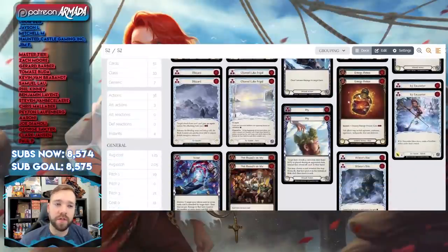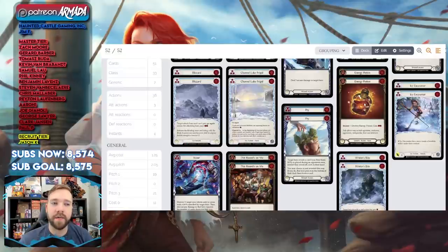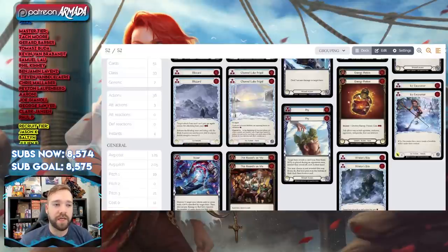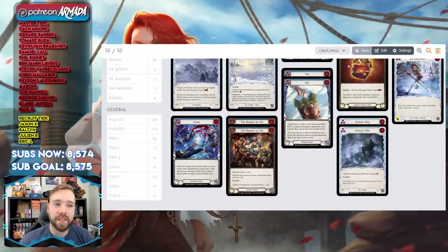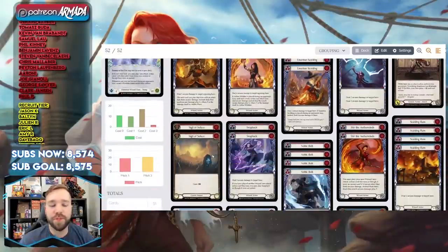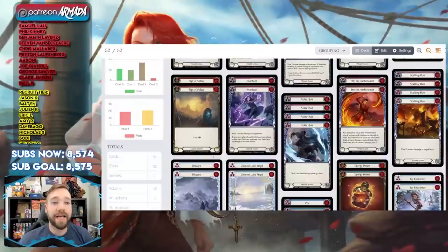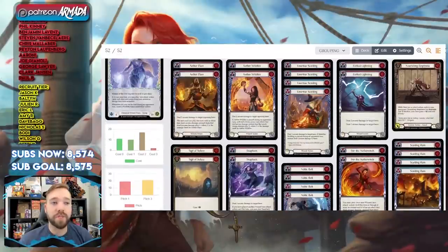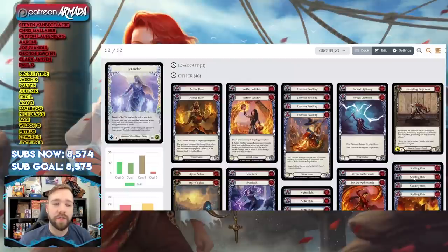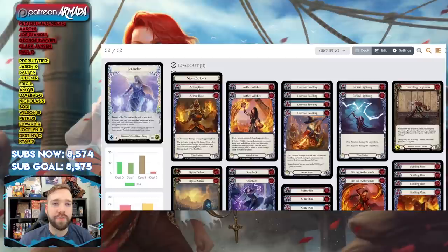The overall game plan is to disrupt on your opponent's turn by arsenaling blue non-attacks and jamming them out — playing Winter's Bite and forcing cards from their hand, giving them frostbites, or faking them out with Sigil of Solace. You can also arsenal Blue Voltic Bolts, Emeritus Scolding, Scalding Rains, and play those out to jam down arcane damage, then pick away at your opponent with that plus your weapon loadout.